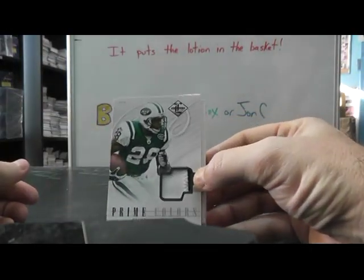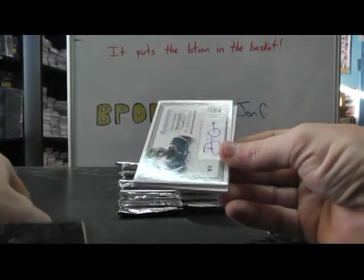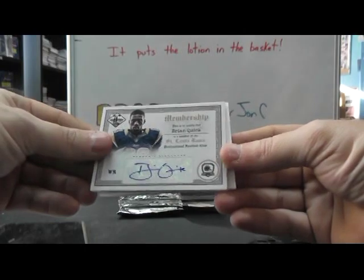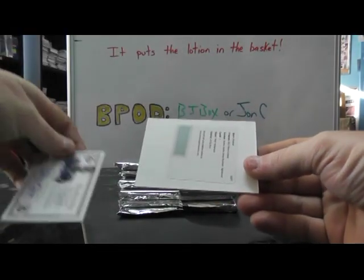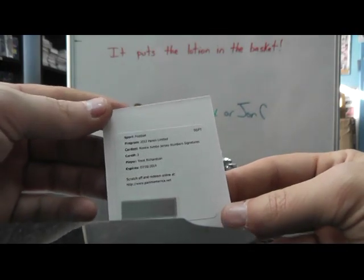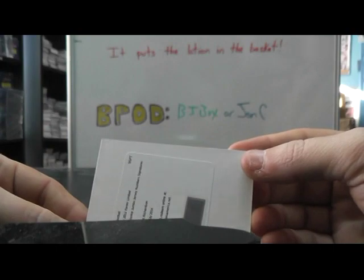There's a patch in there — my favorite, Curtis Martin for the Jets, and that one's numbered to 25. Brian Quick Membership Autograph, Rams, numbered to 99. And Trent Richardson Jumbo Jersey Number Signature — so that'll be his jersey number — jersey autograph of Trent Richardson.